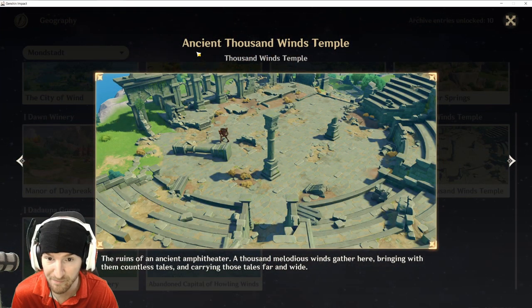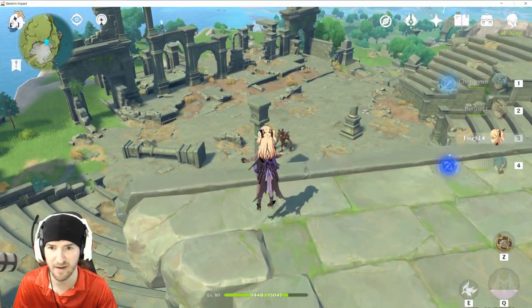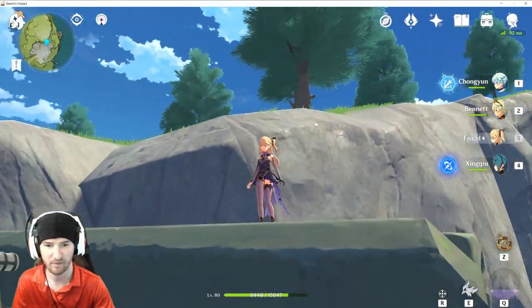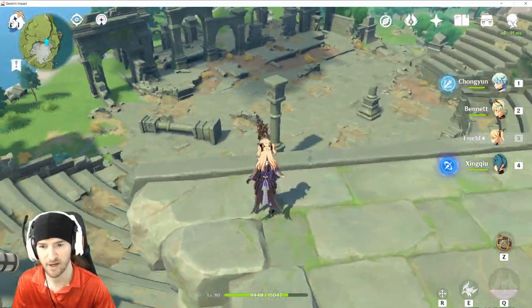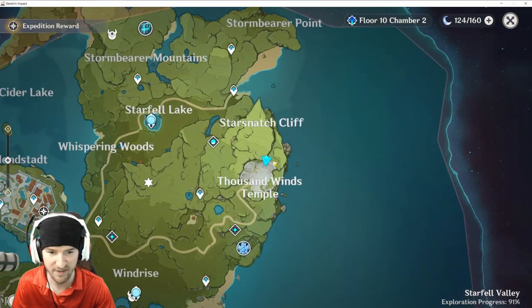Next up: Thousand Winds Temple, Ancient Thousand Winds Temple. This one should be located on this top ridgeline pillar next to this ridge, right up here on the outskirts. For map reference, right here.